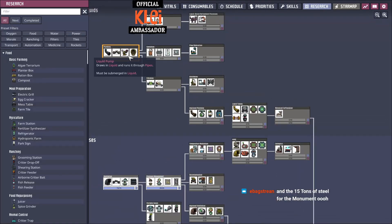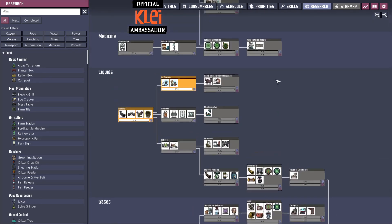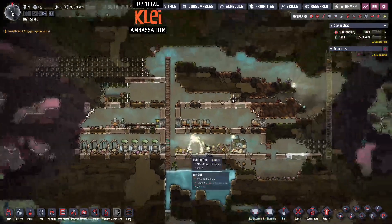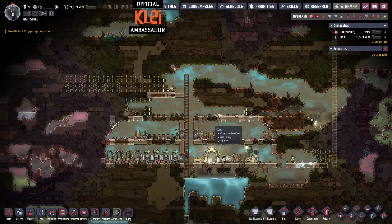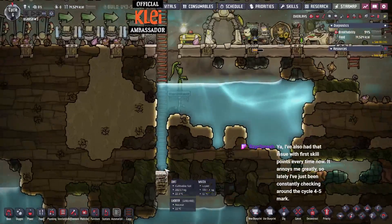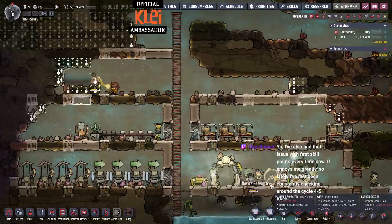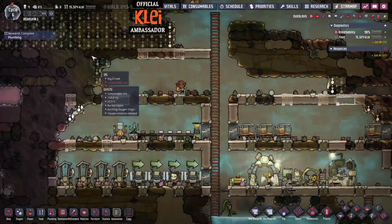Now we can get the level two digs. Spawn-wise we need the insulated tiles, a lot of this stuff. We need the pump. Let's grab the electrolyzer - obviously that's a good one. Fifteen tons of steel for the monument is going to be quite a bit. We should have some oil biome so I think we'll be all right on that - getting lime out from fossil and finding some iron. Not too worried. We may have drowned a hatch in there though.